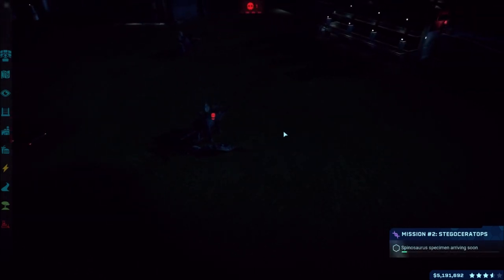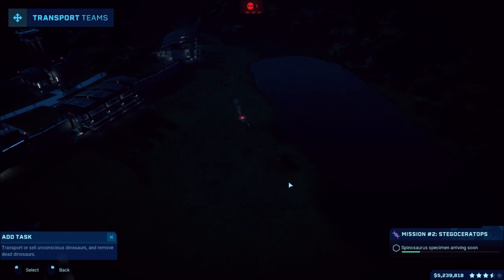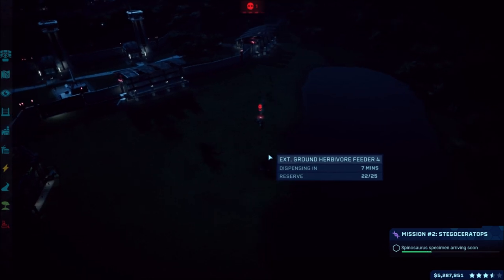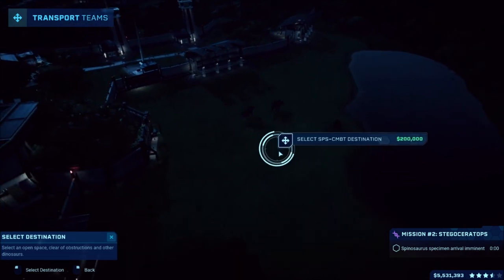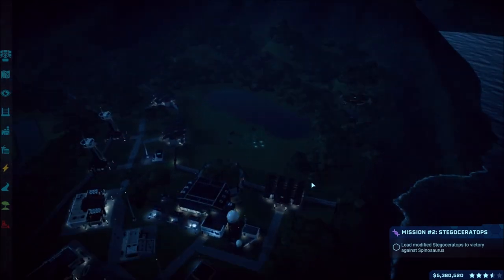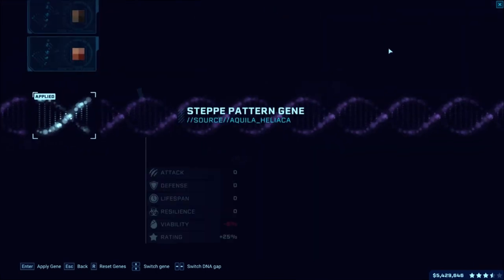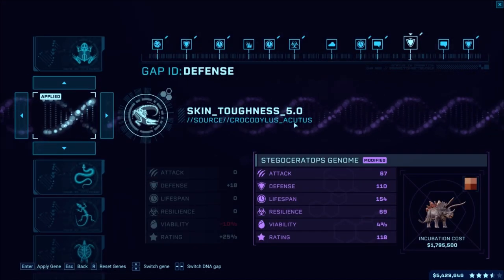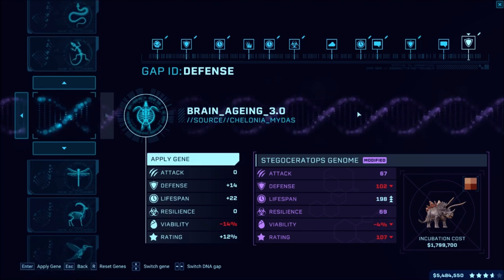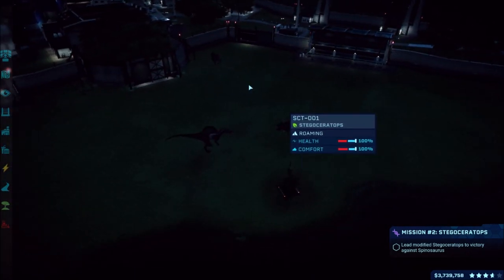There we go - Spinosaurus now! Well that was intense - at least our Stegoceratops didn't get hit at all. Okay, now we gotta wait for the Spino, and now we're putting the Spino down in the park. So let's bring the Spino in - here he comes. I better actually go ahead and get another Stegoceratops going in case the other one dies. Let's get a new gene going - go for lifespan.